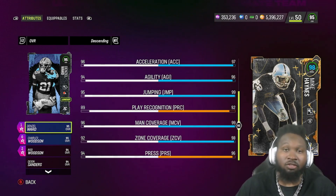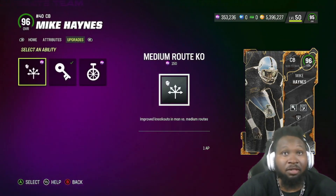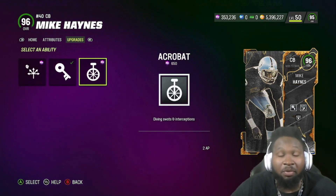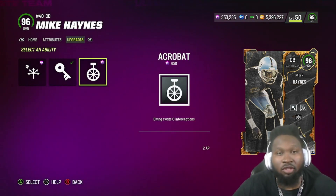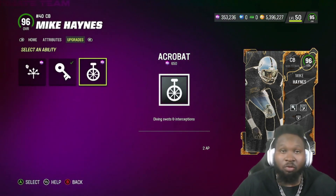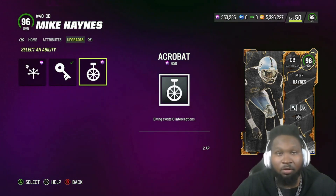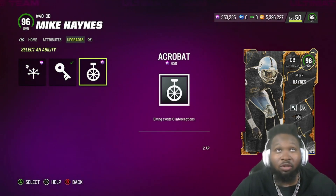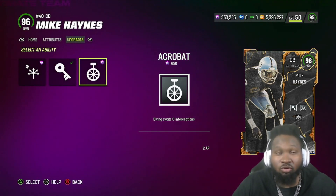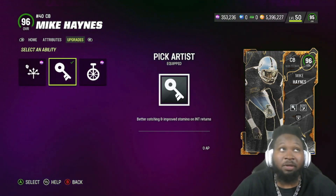As far as this card's abilities, zero AP pick artist is an absolute must. I would stay away from acrobat — acrobat just doesn't seem that OP this year. Again, AD catching is more so the meta, especially when it comes to deep passes. Nine times out of ten, people are going for AD catching, so you're not going to get a chance to really utilize acrobat the way it's been used in past years because of the passing meta.